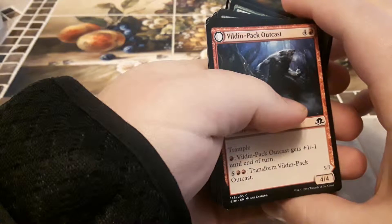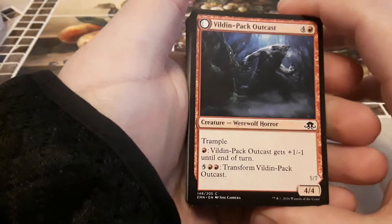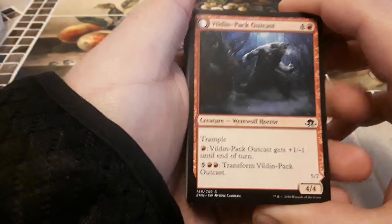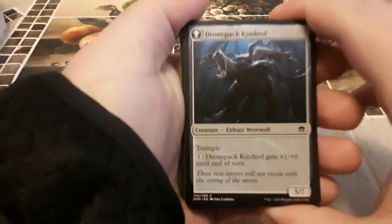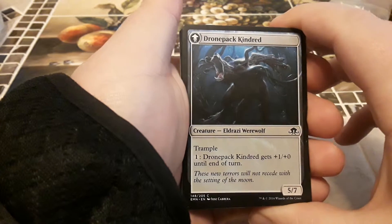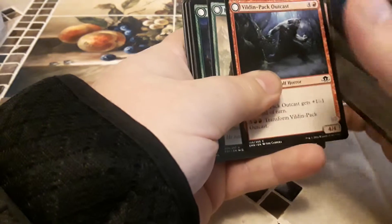We got a werewolf horror, looks like I got two of them. It is Vinden Pack Outcast — one red, four other, for four four, werewolf horror with trample. I can tap a red and this card gets plus one plus one till end of turn. I can tap two red, five other to transform him into Drone Pack Kindred, an Eldrazi werewolf at five seven with trample. I can tap one and this card gets plus one plus zero till end of turn. I am trying to build werewolves so that is kind of neat.